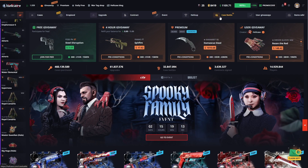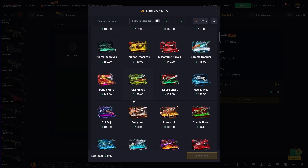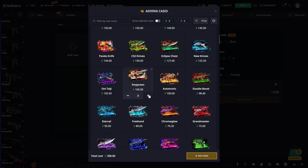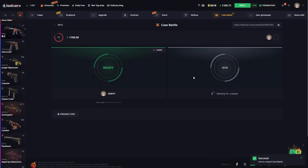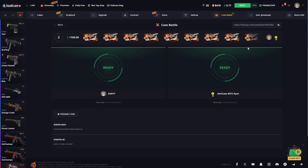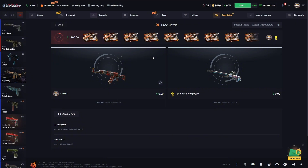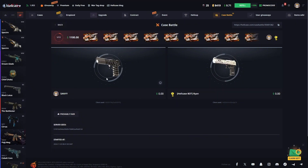Let's quickly start multiplying and see what kind of payments HellCase will give us today. I want to start by creating a nice case battle. I'm putting in 11 cases — I truly believe it will be an exciting battle. Let's start fast and see what we get from these 11 cases.